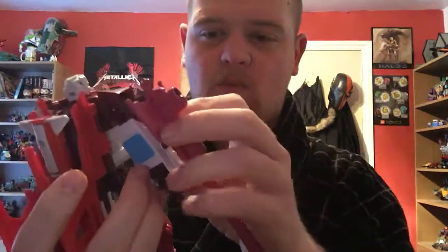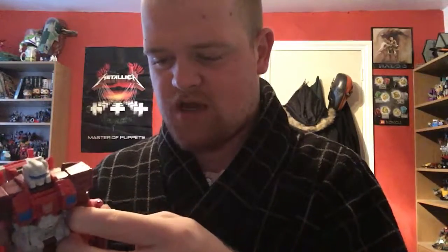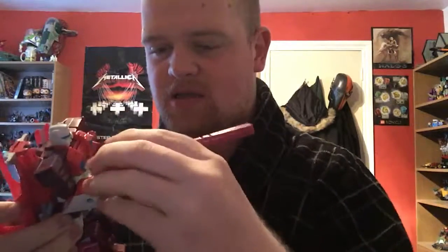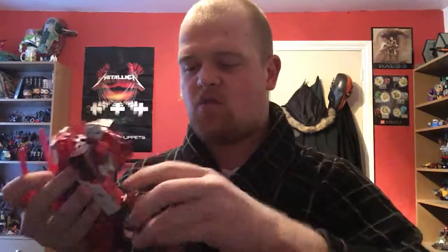He can go all Megatron on us and have an arm cannon, but that looks patently ridiculous. And even if you pull off this bit, which acts as a buckler or a shield, it still looks pretty silly because you've got this giant piece of plastic just sticking out of his arms. So I guess you could kind of give him like a handheld sniper rifle of sorts, but it still looks pretty silly. It's too big to be used for the robot mode.